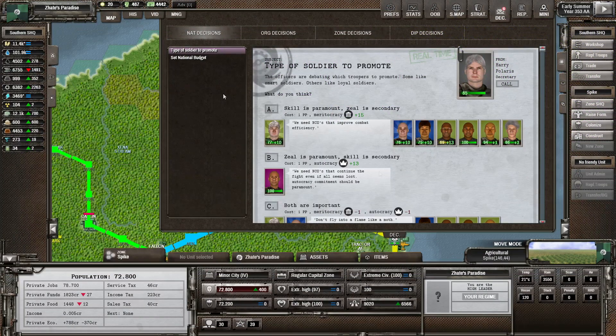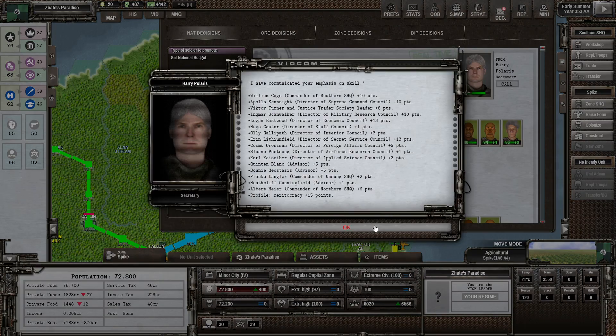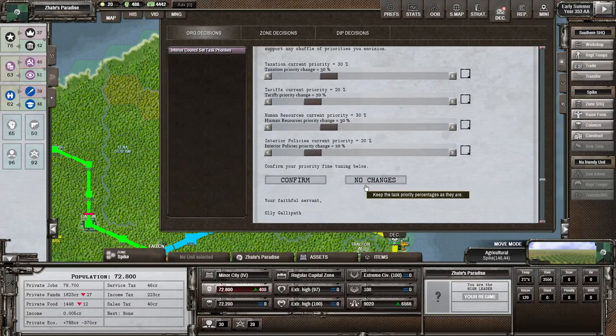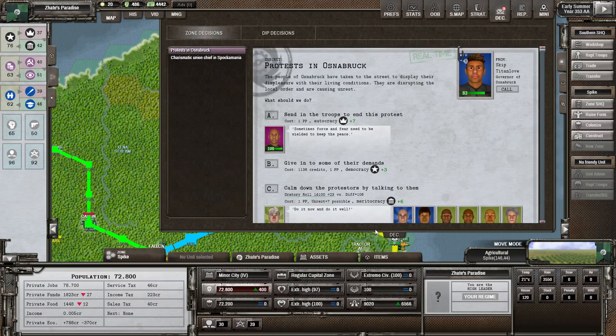There's a rare metal deposit in Taz. What type of soldiers to promote? I think Meritocracy would be a pretty decent one to improve a little bit. Skullis, Paramount, Zeal is secondary. Doesn't seem like anyone's going to get upset about it - everyone seems to be liking that. Not going to change the budget - it's working well enough, and I'm not going to go for full optimization, let's be honest.